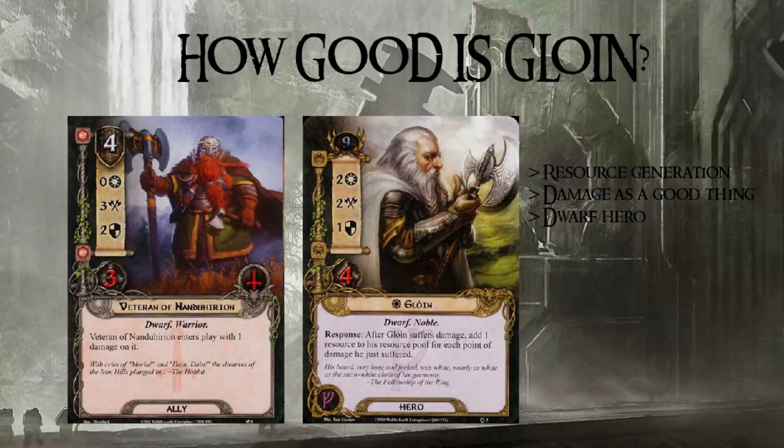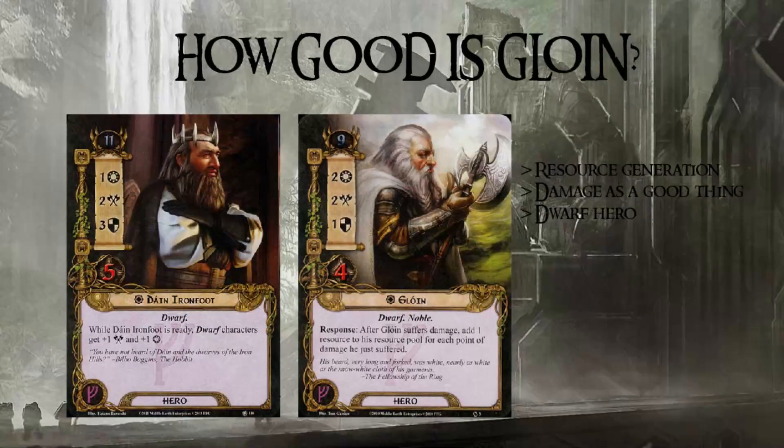Of course, Glóin is a Dwarf, so he benefits from the broader Dwarf synergies — Hardy Leadership and all the other support cards. If you know the game, you know that Dwarves are pretty much one of the best traits in it. They have so much synergy that you can build decks based on Dwarves and be pretty sure you've got a strong deck in your hands.